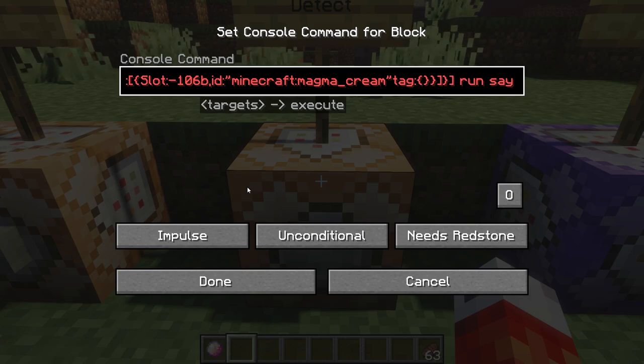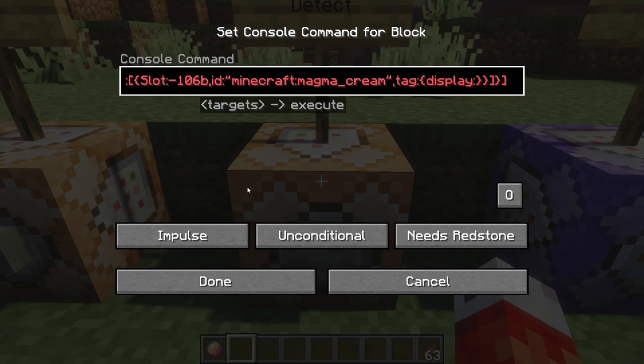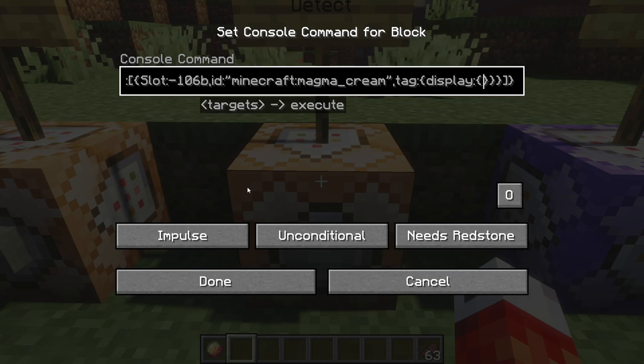So we write 'tag' — and these are the specific parameters that we actually gave to the item, things like its name, its enchantments, and so on. We add a comma between our different parameters. Now within tag, the first thing we have on our item is the name, so we want to go into the 'display' section with another colon and another two brackets. This is where it starts to get really messy. Don't worry — I'll have all these commands down in the pastebin, but it's important to learn these via repetition so you know what you're doing in the future.